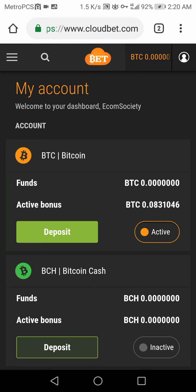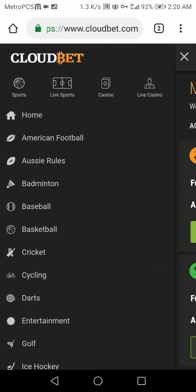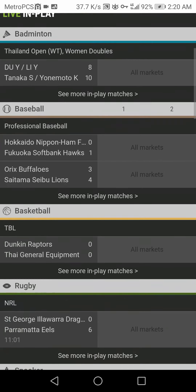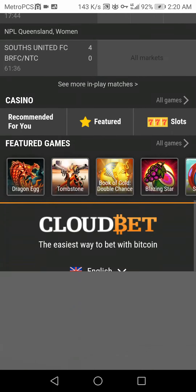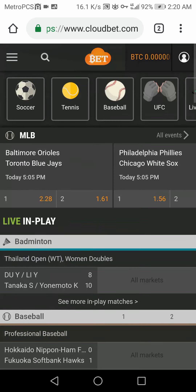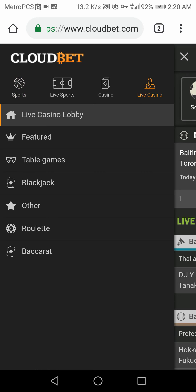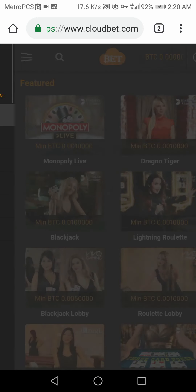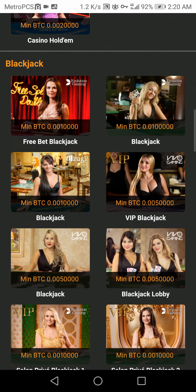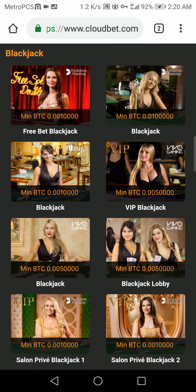That was extremely fast — actually less than 10 minutes. You guys can see they have a really awesome casino. That's how you increase your cryptocurrencies. That little strategy does require a very high bankroll. I wish I would have won the jackpot. I'll make more videos on how to increase your Bitcoin by crypto gambling. That's how I like to make money — easy money right there. Nice little quick win.